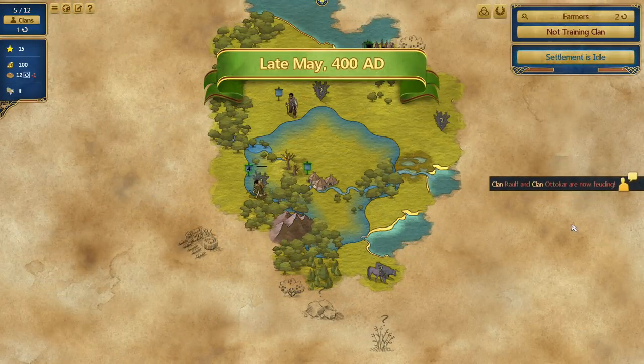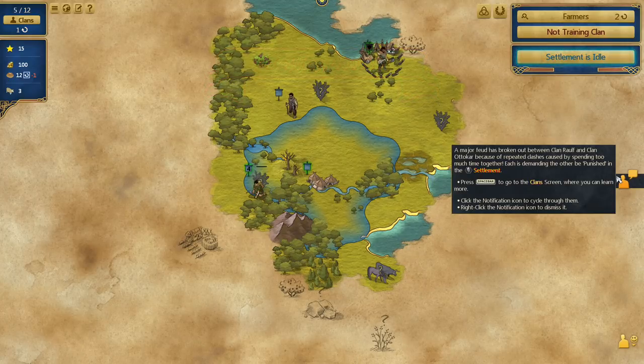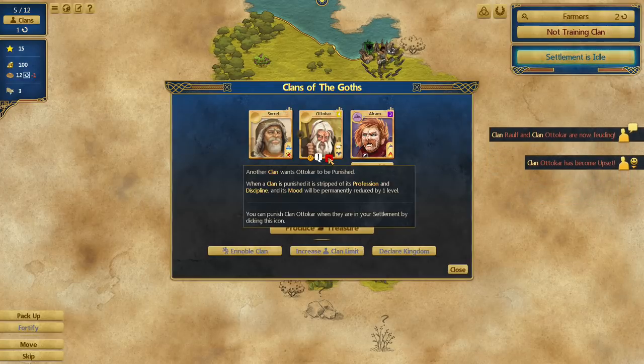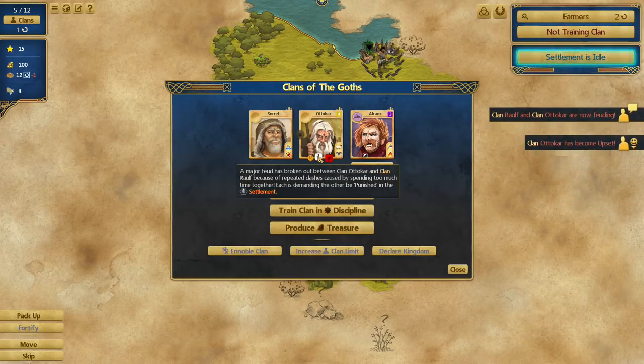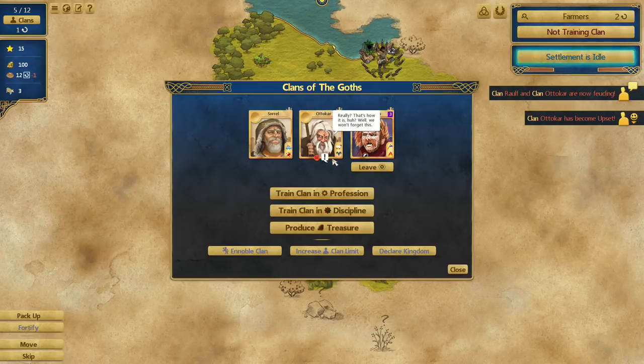Clans who occupy the same tile or are settled together also sometimes feud with one another. When a feud breaks out, the mood of both clans is reduced until a desire is fulfilled. The only desire I've seen from feuds is for the player to choose one of the two clans to punish, permanently damaging its mood and completely resetting its discipline progress and profession, meaning that you have to retrain the clan.